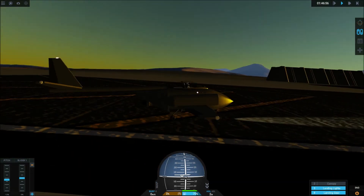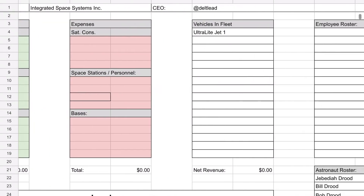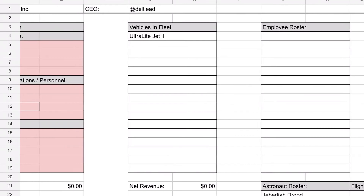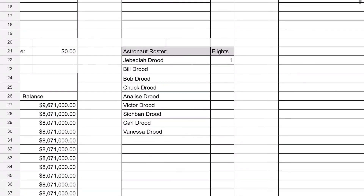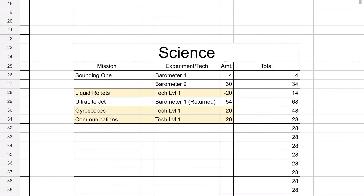We're back on the runway — that is a successful mission. Looking at the ledger, the plane was 1.6 million dollars. You'll see vehicles in the fleet — I've written 'Ultralight Jet 1' because we were able to recover it and return it to the launch pad, so we can use it again for future missions without having to pay for it. We also see astronaut Jebediah Drood was our pilot, now with one flight under his record. We collected 54 science from that mission — 27 science points from the barometer, doubled because we returned the jet.